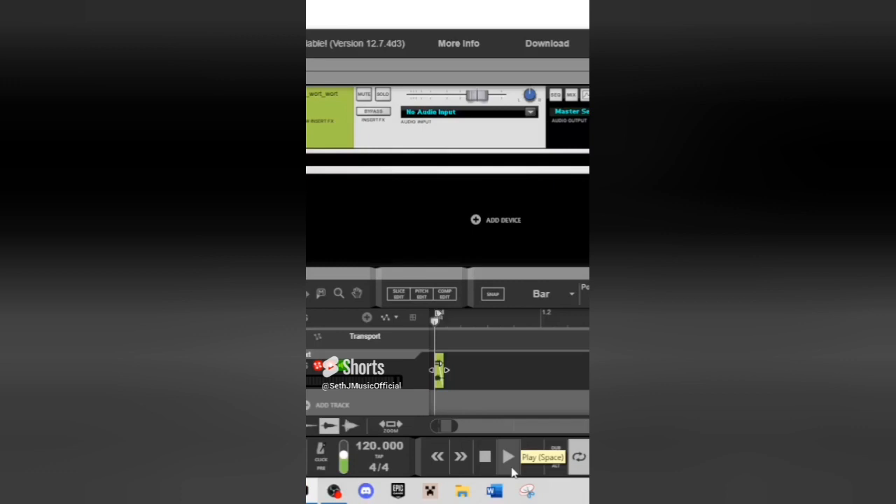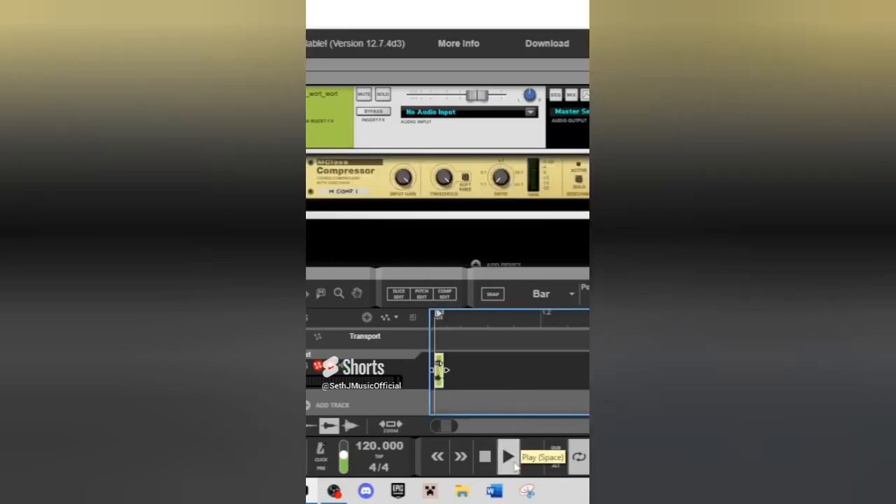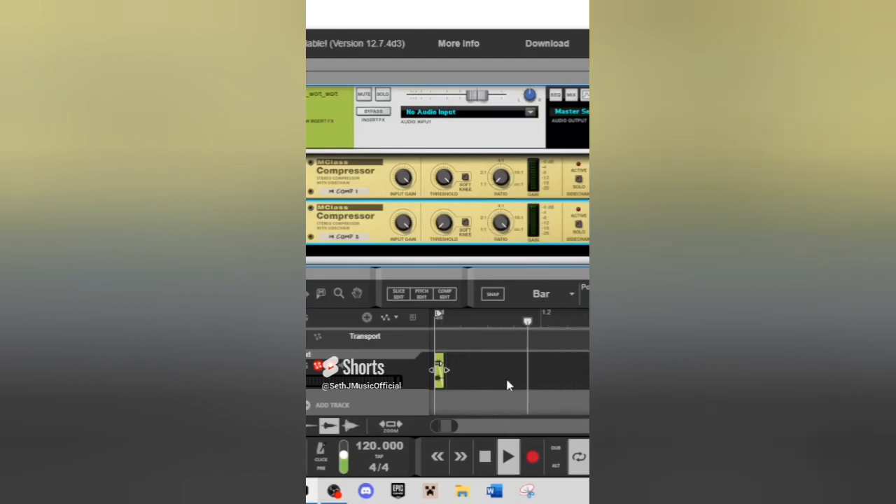Let's crop the file and fade it out. Now we're left with this. Let's use the first compressor to make it louder and the second compressor to make the beat more percussive.